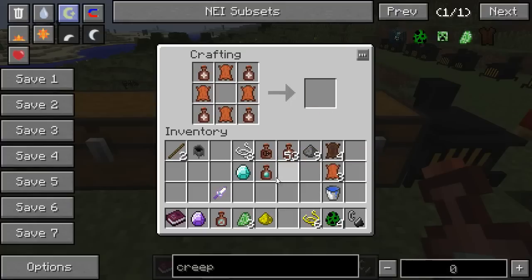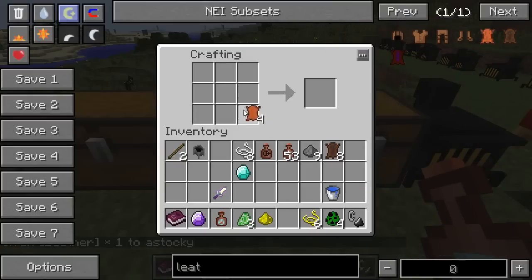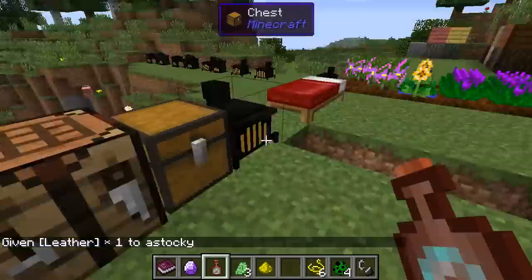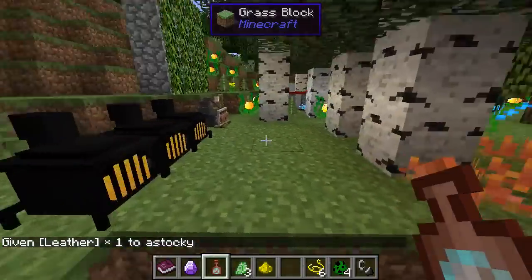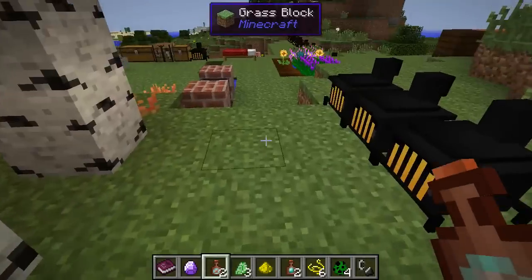You actually only need 11 pieces of impregnated leather, but you can't impregnate three — I totally didn't think of that until just then. So here we have our four leather, but we're waiting on another Diamond Vapor. Once again up to here, grab the Diamond Vapor out.